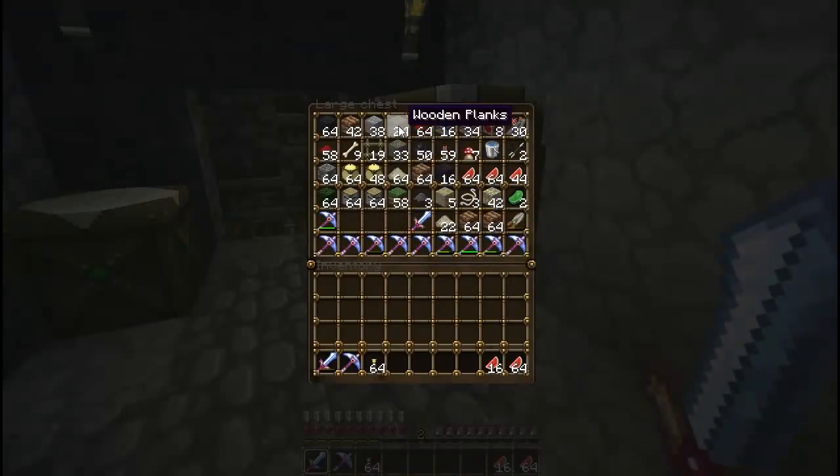I decided I was running low on really cool picks, so I decided to grind a few levels and see what I could get. As you can see, I got a lot of good stuff. That's Efficiency 5, Unbreaking 3 — one of the best picks you can get.